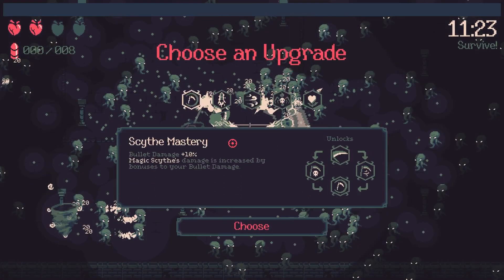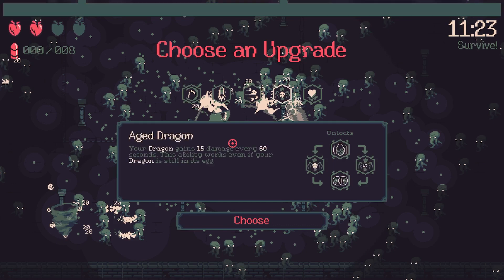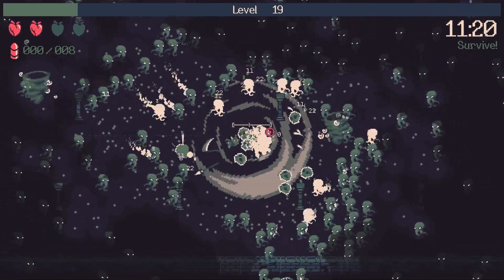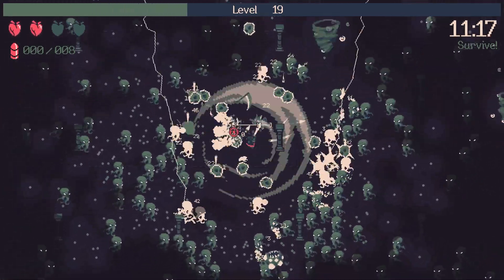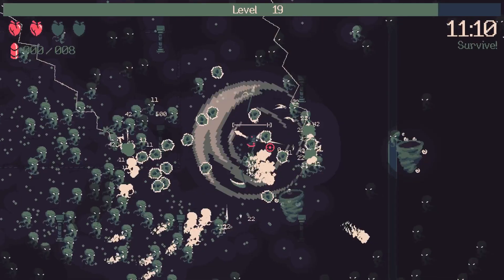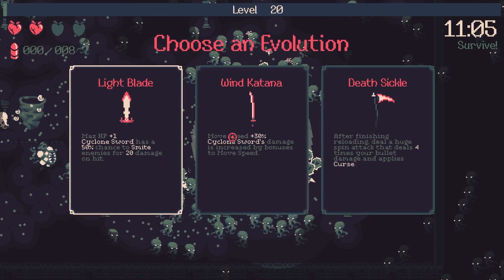We're a bit stationary — I really want to move up and grab all that XP. Bullet damage 10%, magic size, damage increased by bonus of bullet damage. Dragon gains 15 damage every 6 seconds — this ability works even if the dragon is in egg form. Let's beef up our scythe and pump out some more bullet damage. We're level 20 now — max HP 1, clone score, cyclone sword has a 50% chance to smite enemies for 20 damage on hit.